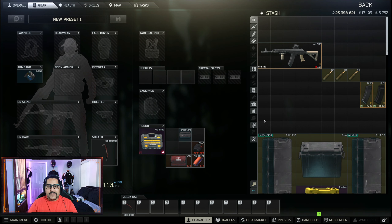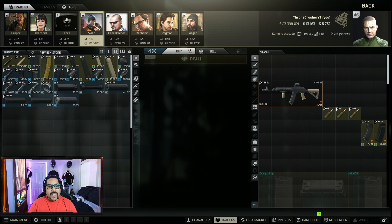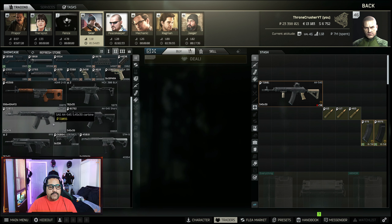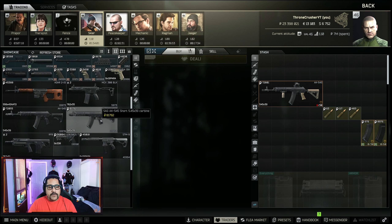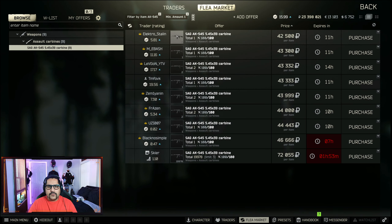Alright, now we are back. Let's talk SAG AK545. This is a semi-automatic 5.45 gun that you can get your hands on at skill level 2 for 74,000 rubles for the long version and 81,000 rubles for the short version. This is too expensive, but you can also find it on the flea market for around 40,000 rubles.